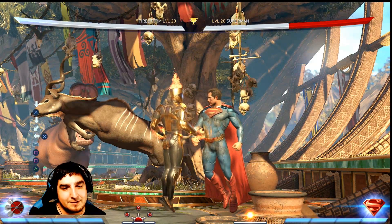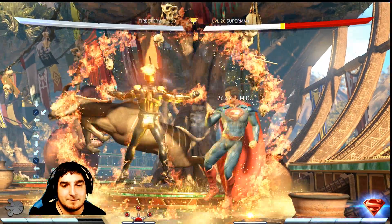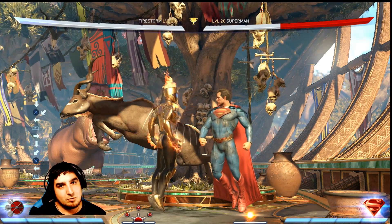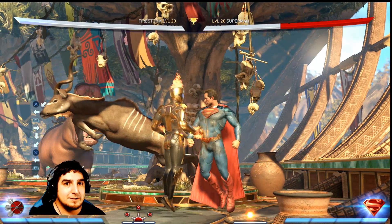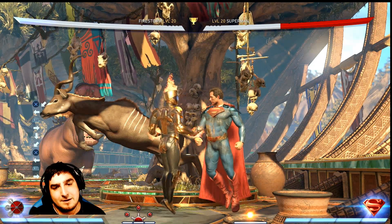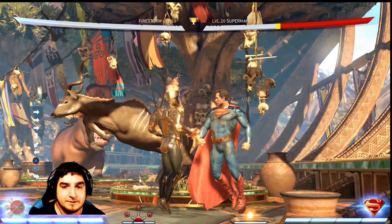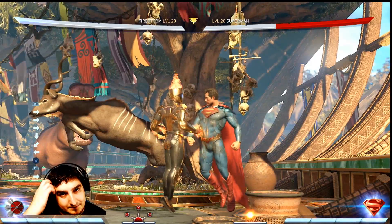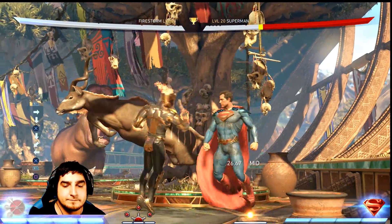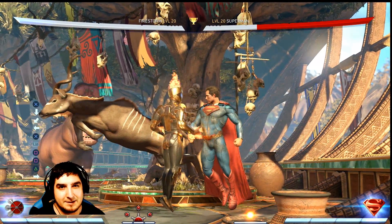I'm using Firestorm as an example because he can use his EX Starfish. If you hit him normally, it's plus four on block. But if you hit it more towards the end of the active frames, it gives even more advantage. You have to time this at the last possible frame of your move and also the last possible frame of their knockdown state. You can see it hits him just a few frames later, allowing for just a little bit of extra frame advantage.